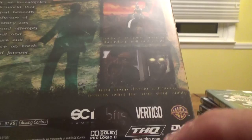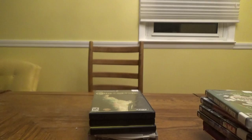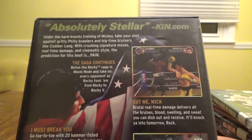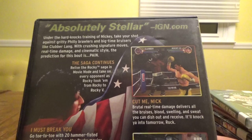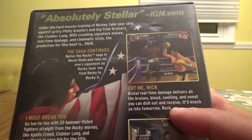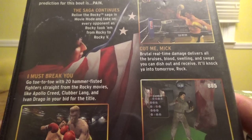Next up, I got Rocky for $7.99. 'Absolutely stellar' says IGN.com. Under the training of Mickey, take your shot against brawlers like Clubber Lang with crushing signature moves, real-time damage, and cinematic style. Relive the Rocky saga in movie mode, taking on every opponent from Rocky to Rocky V. Brutal real-time damage delivers bruises, blood, swelling, and sweat. Go toe-to-toe with 20 fighters from the Rocky movies like Apollo Creed, Clubber Lang, and Ivan Drago. Train in nerve-busting sessions to increase skill and stamina.